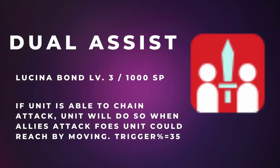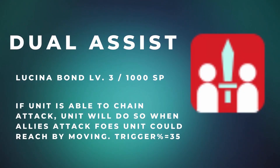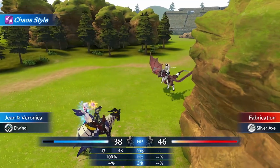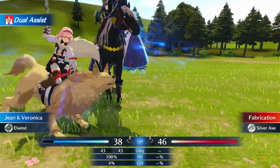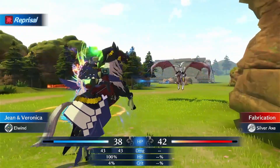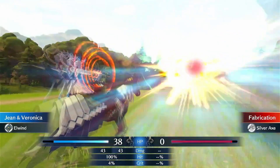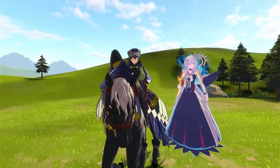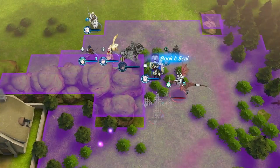Next up is Lucina's Dual Assist. This 1,000 SP skill, accessible at bond level 3, says that if a unit is able to chain attack when allies attack foes the unit could reach by moving, the trigger is 35%. This skill is considerably good for high-mobility classes like the Wolf Knight because they gain the ability to chain attack foes up to 7 spaces away. However, since it is only useful on backup units, it's not as universally strong as other skills in this guide.